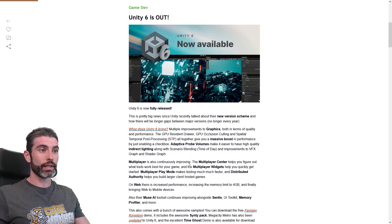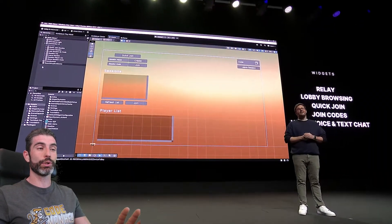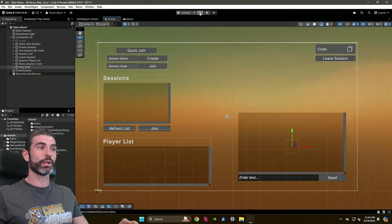To also help you get started, there are Multiplayer Widgets — these are some tiny, easy-to-use widgets that help you get started super fast. You literally just drag in the output component and all of a sudden you have Lobby or Relay fully working, so it's really great for quickly prototyping.